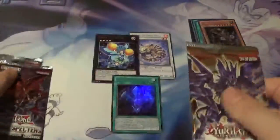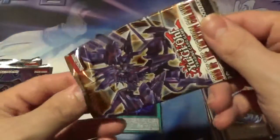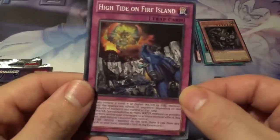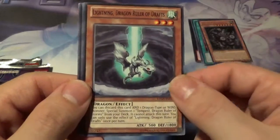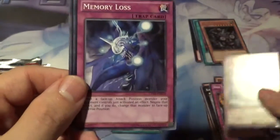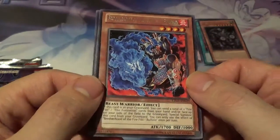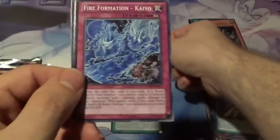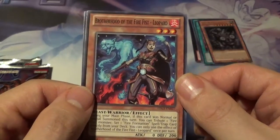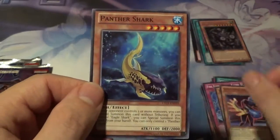We'll do Lord of Tachyon again — not expecting anything out of that. I'll just do a normal open; I don't feel like doing a pack trick every time. High Tide on Fire Island. Lightning Dragon Ruler of Drafts — ooh, that went for quite a bit of money when it first came out. Memory Loss. Spellbook of Miracles. Brotherhood of Fire Fist Buffalo, very cool. Fire Formation Gyokkou. Brotherhood of Fire Fist Leopard. Battlin' Boxer Counter Punch, very cool. And Panther Shark.